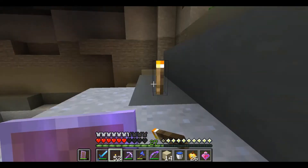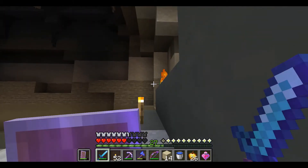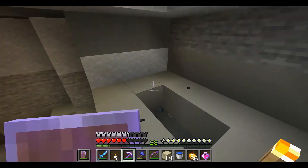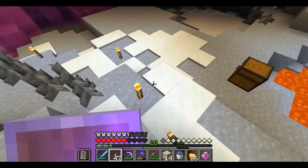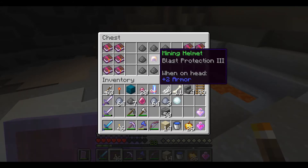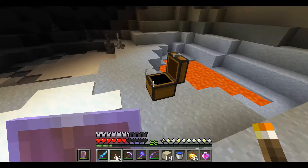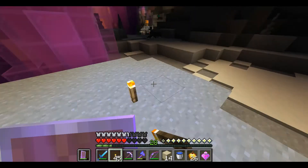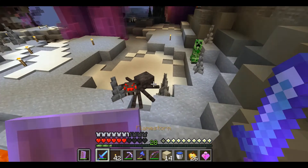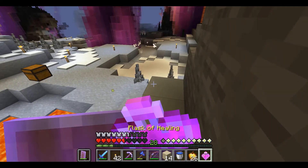Esto suena a trampa. Y ahí están los creepers. Vamos a ver qué hay en ese cofre — esto me suena a trampa. Blast Protection, y un montón de libros: Frost Walker, Unbreaking — wow, hay cosas buenas aquí. Unbreaking 3, Lure. Vamos a tratar de llevarme esos libros. Gemas.